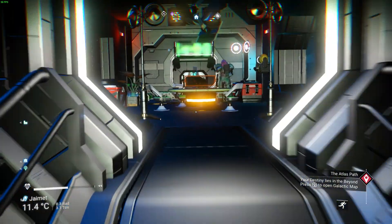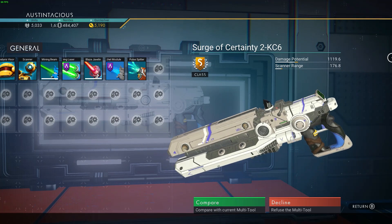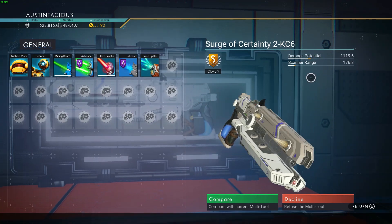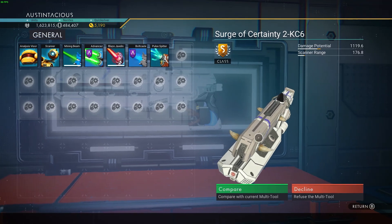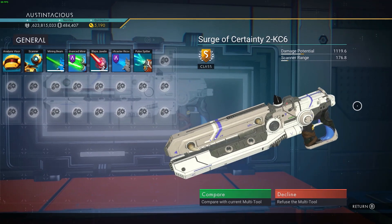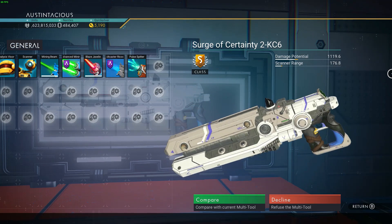Let's see what the tool looks like. Here she is — the Surge of Certainty, 2-KC6. As you can see, it's a really nice white and silvery grey barrel with a complete finish. It has here the black crystal sight, and it has four horns. If I turn it to this angle you can see all four horns — one, two, three, four — as well as the crystal. So it's really unique, quite a nice tool this one for a standard tool. I don't normally show videos of standard system tools unless they're quite unique like this one.